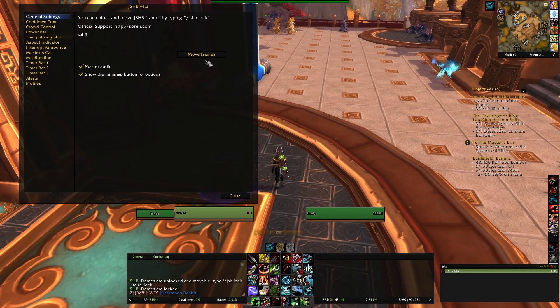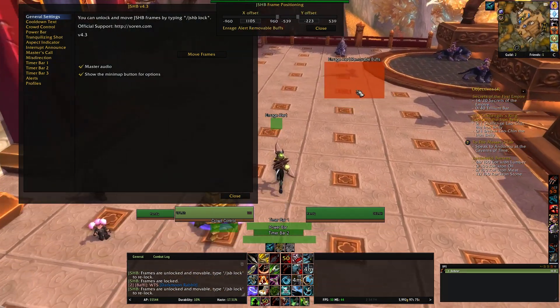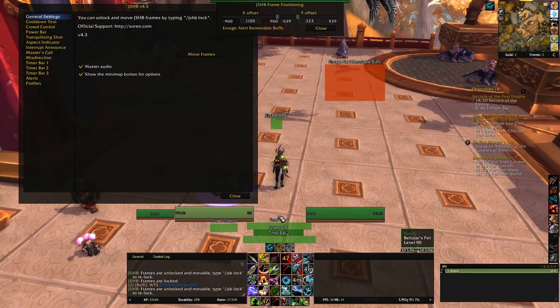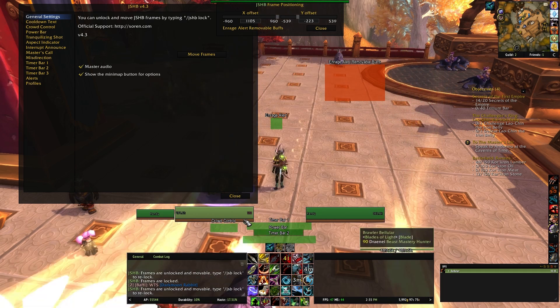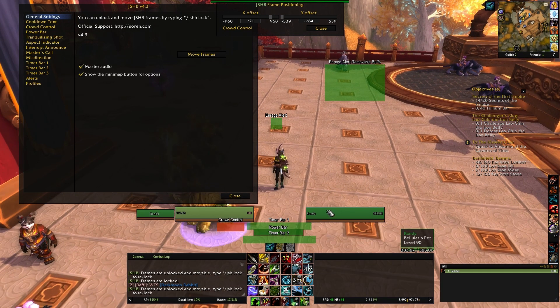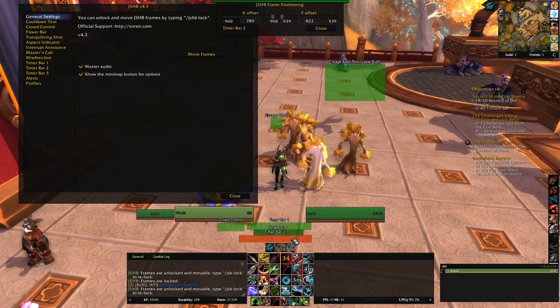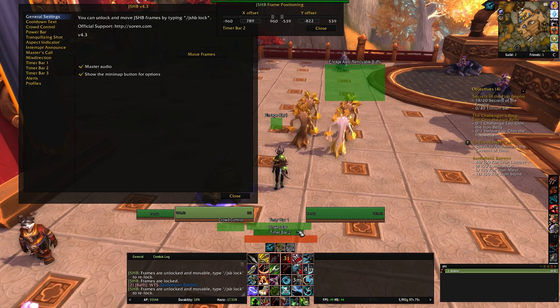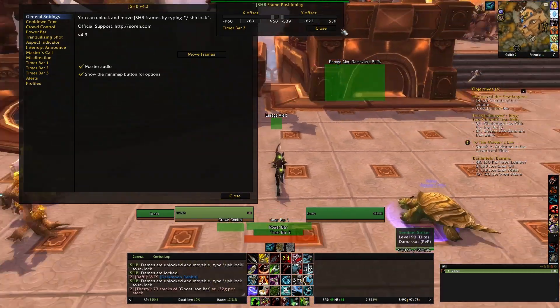I'm going to hit the Move Frames button. What this shows you are the different things available: an enrage alert and a removable buff alert. But really the useful things are your timer bar, your power bar, and your second timer bar. The power bar is the main thing — that's what tracks all your CC cooldowns, as I showed you earlier. Timer bar 2 is all of your buffs and stuff; they move from right to left to show you when they end.